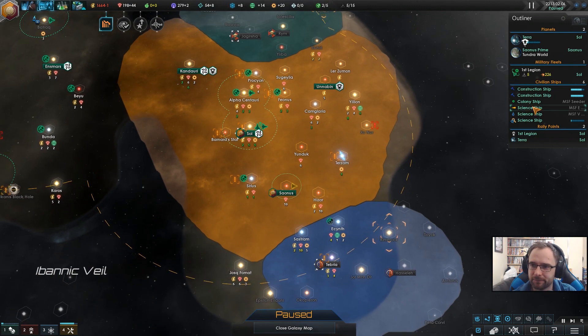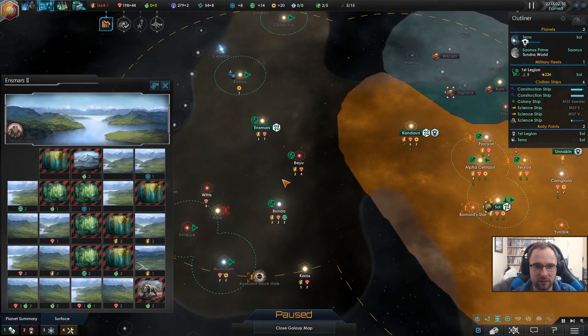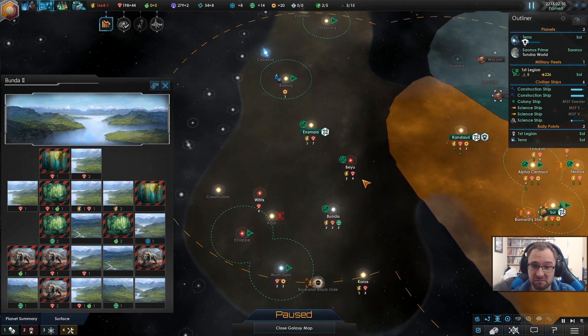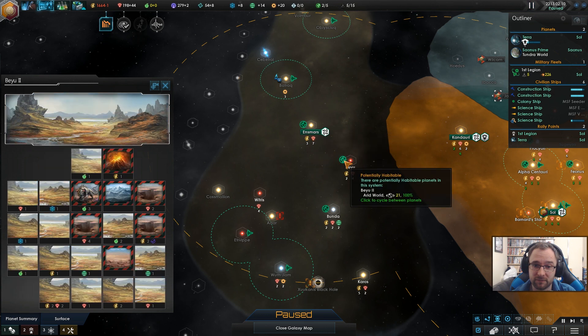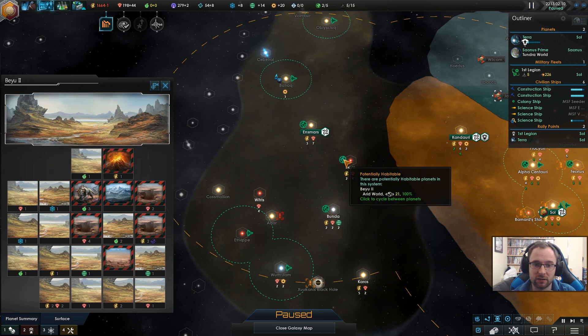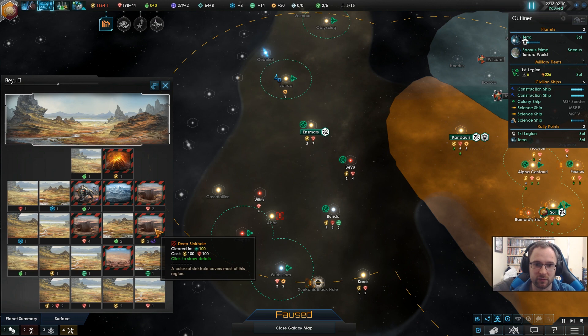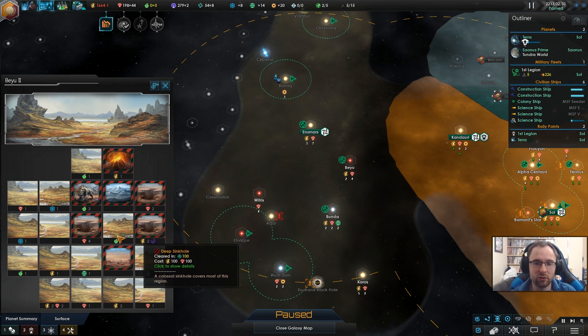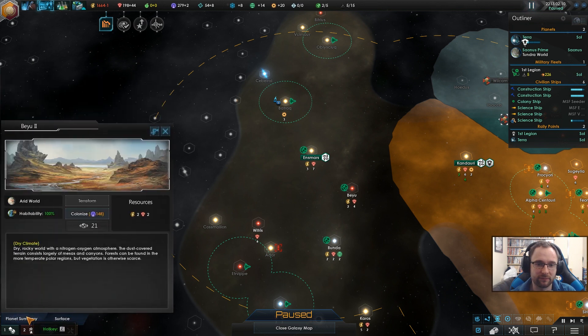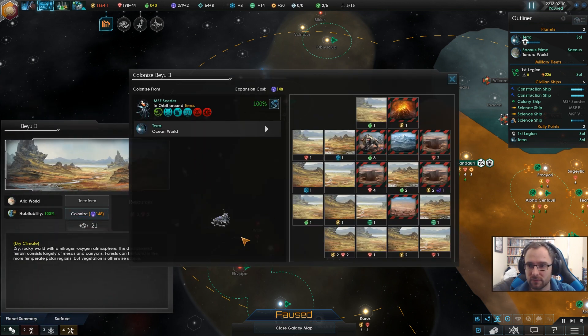Where are we going to colonize, by the way? We could colonize here, here, or here — there are good options, some really nice options. That was mostly mineral. It has Tharion stone — we don't have a way to clear that yet, but Tharion stone is always a pretty good catch. I don't think we'll grab this one yet — I think we'll grab probably this one.